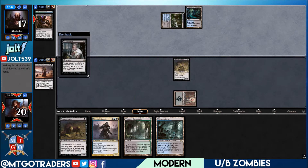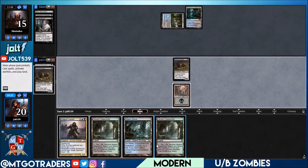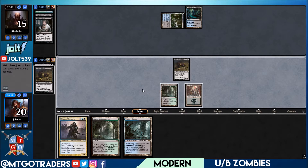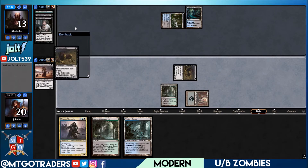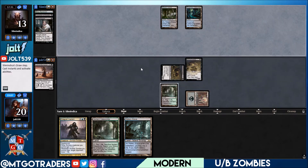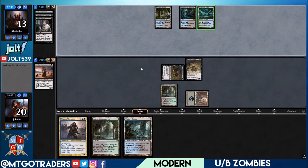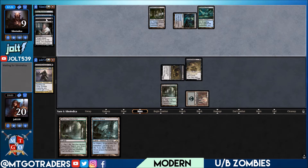Thought Scour on Diregraf Captain, it is what it is. Let's go for the Gravecrawler — fair enough. Catacombs, let's get it down, swing in for two coming in hot, putting them down to 13. Let's cast the zombie out of the graveyard. Next turn we can leave up the catacombs, crack it for another Watery Grave just in case — it never hurts to have multiple fetches. Thought Scour again coming across — Diregraf Captain on that one. We lose the zombie lord but they're going down to nine.